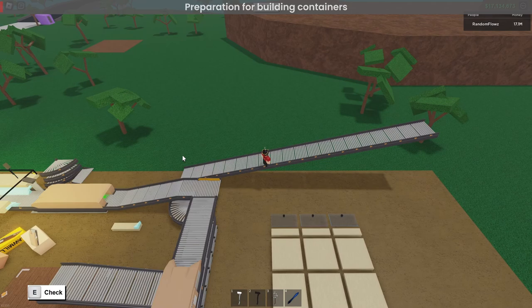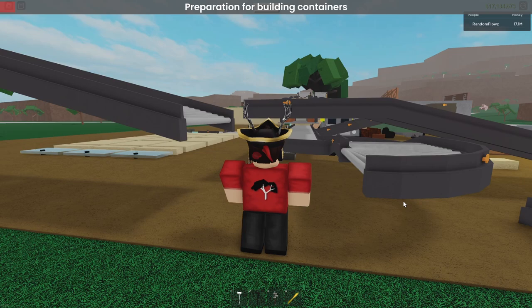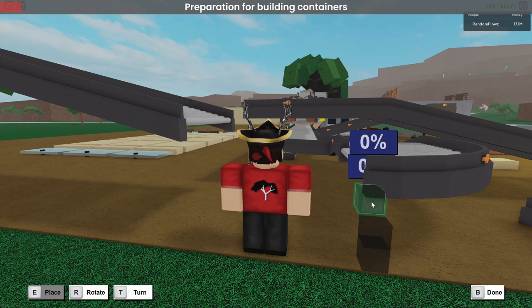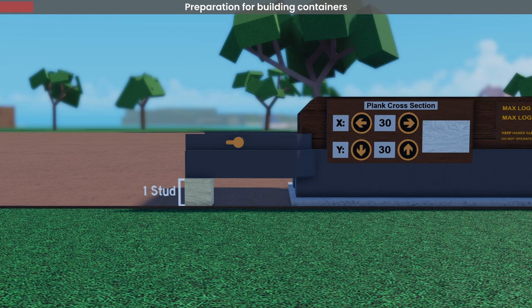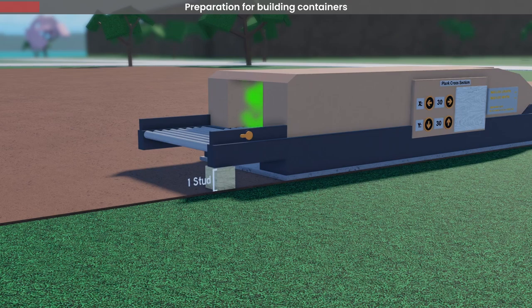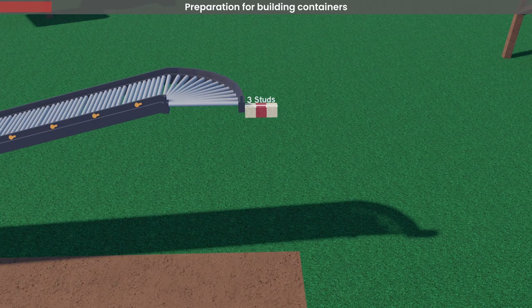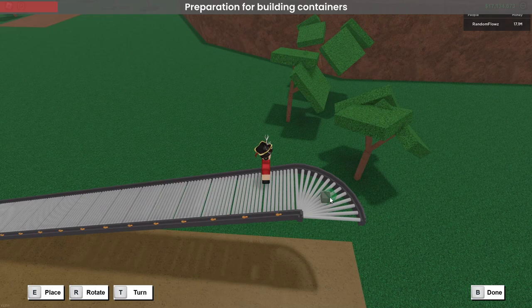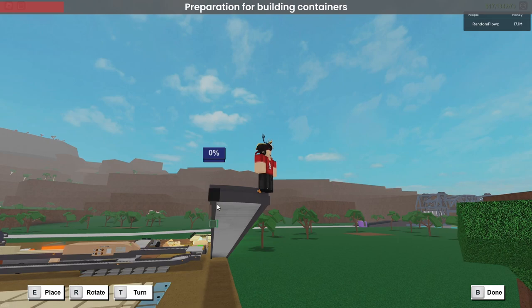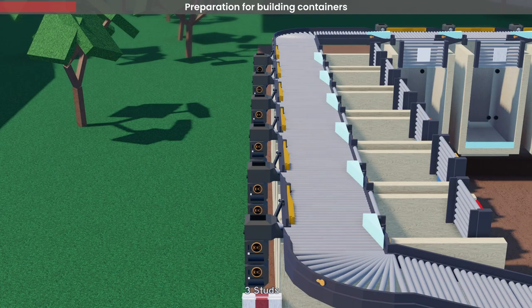To begin building, you first need to build a ramp of conveyors to get all of your wood up so that it can fall into the container. I don't know your setup, so I don't know how high up the conveyor feeding into the machine is, but I'm going to assume that most people's conveyor is coming straight out of a sawmill. Every sawmill's conveyor is exactly one stud above the ground, so in that case, you want to place 20 tilted conveyors from the conveyor and then a turn conveyor at the very end. Make sure you have three or more studs of space between the turn conveyor and the edge of your base — this ensures enough space for the wood detector and signal sustains.